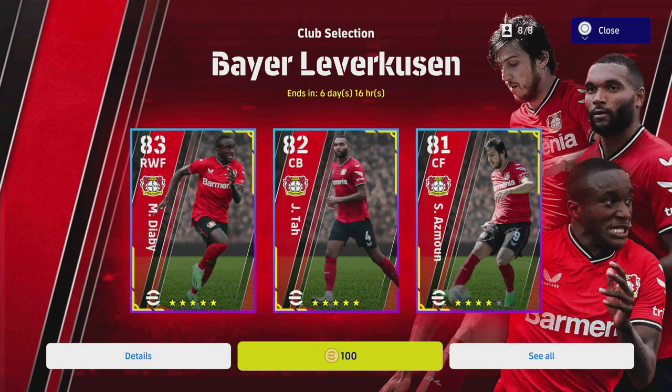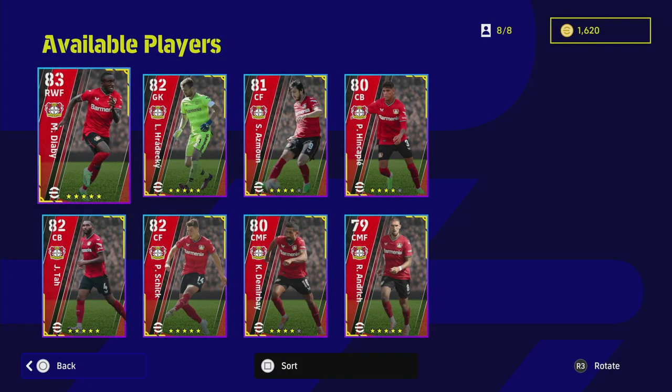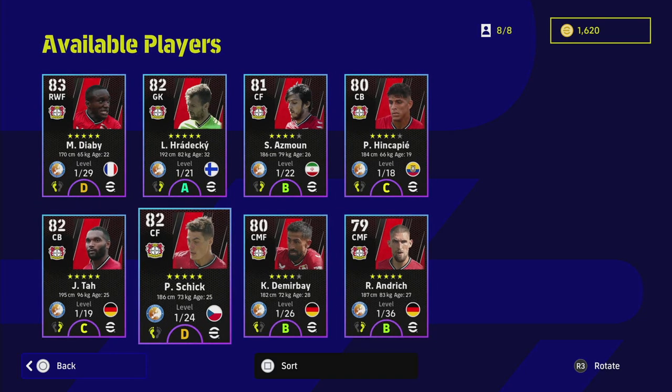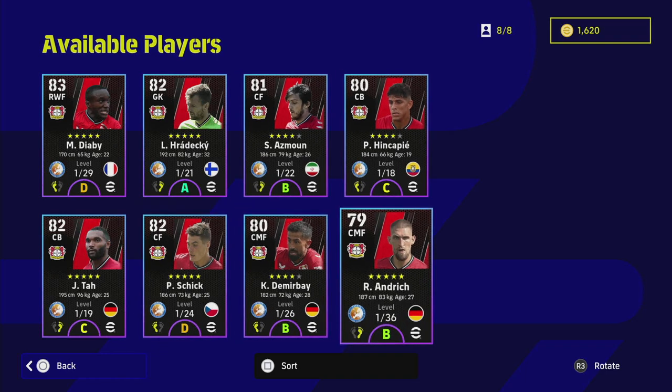Welcome back to another player review. Today we're taking a look at the Bayer Leverkusen club selection pack. There are a couple of nice players in this pack. The pick of the whole pack is Abbe - he is an absolute monster and I'm going to be featuring him in a couple of videos quite soon. He is on D form this week which is a bit of a pity, but he does have a huge 29 levels to go. The other two guys I'm going to really focus in on are Tah and Schick, and we will also cover Andrich who has got a huge 36 levels to go.